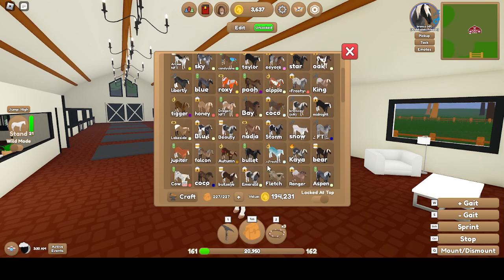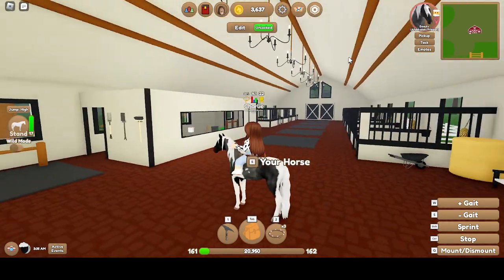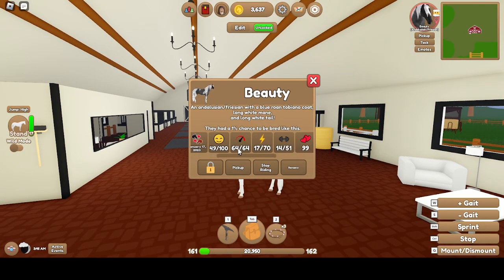And then there is Beauty, which is Bronco's Daughter. She's a Friesian. Mare, Independent. Max Speed, 17 Stamina, 14 Strength.